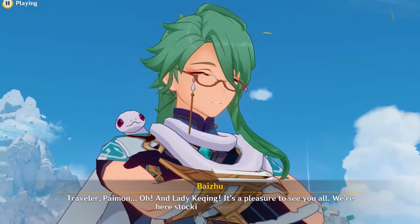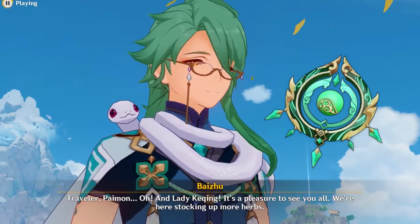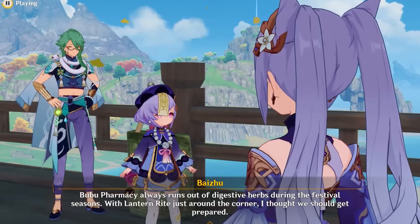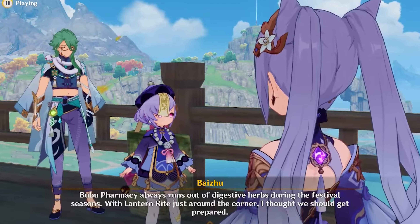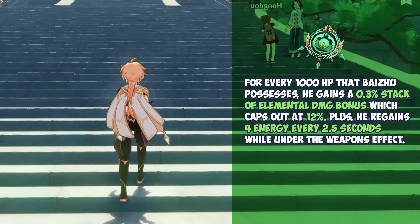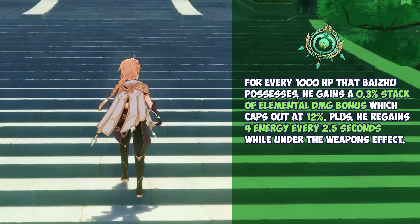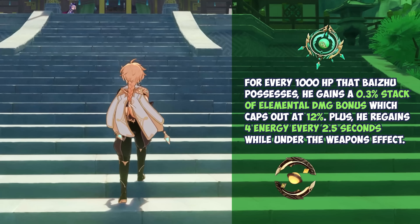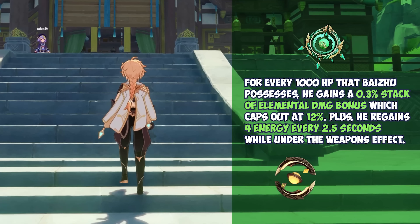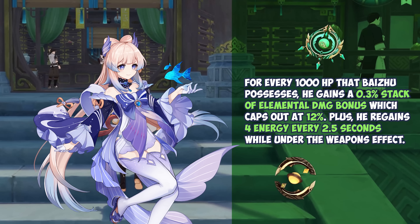Baizhu is a healer at his core, and since his personal damage isn't really the main attraction of his kit, you would think that his signature weapon would synergize more nicely with supporting his team. Well, how does a 12% elemental damage bonus sound on a character with little to no use for it? For every 1000 HP that Baizhu possesses, he gains a 0.3% stack of elemental damage bonus which caps out at 12%, plus he regains 4 energy every 2.5 seconds while under the weapon's effect. While the energy recharge factor is quite nice, this is nothing new as Prototype Amber can also achieve this, especially at R5 when Prototype Amber arguably becomes Baizhu's best-in-slot.